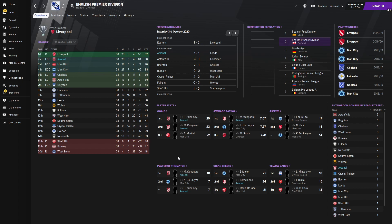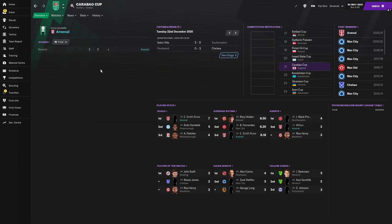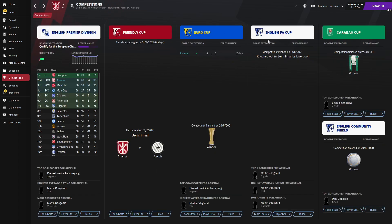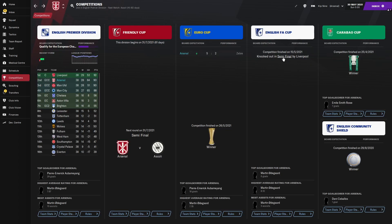Aubameyang and Odegaard smashing the league in terms of scoring — impressive stats. Europa League win — so a European trophy in the bag for Arsenal, beating Juventus in the final. That's no easy feat, on extra time — but a trophy's a trophy. The League Cup 3-2 in extra time against Norwich, and the Community Shield on penalties against Liverpool. Semi-final lost on penalties, so maybe a little bit of revenge there from Liverpool. But it's very close to actually winning all the trophies with Arsenal — just need that little bit more luck.